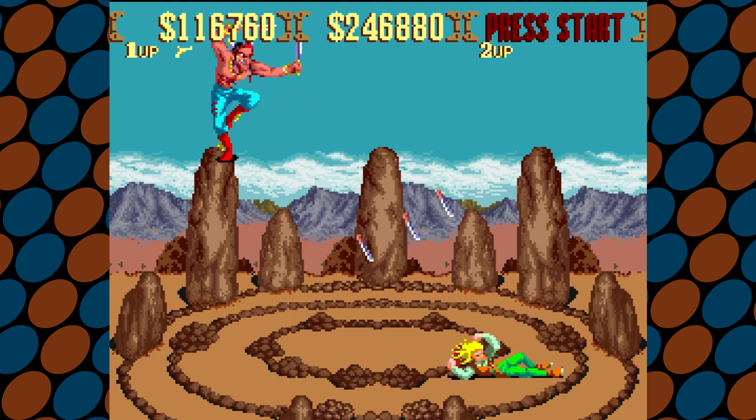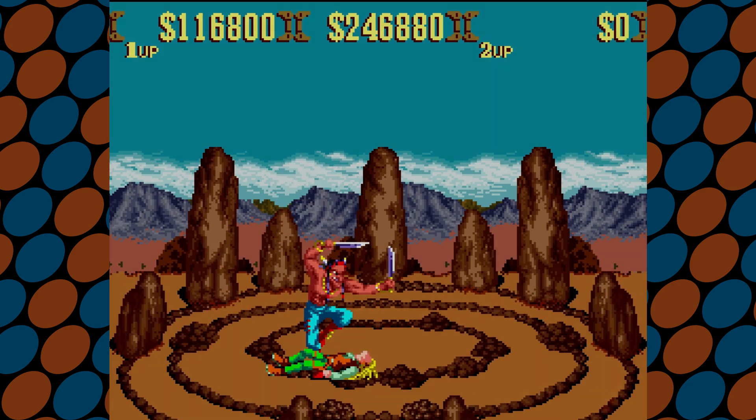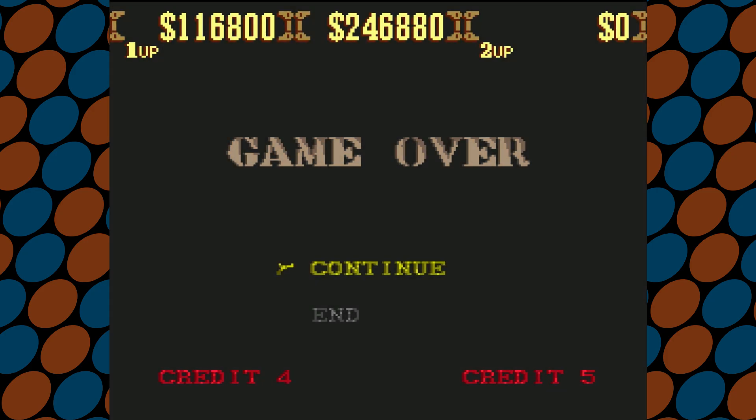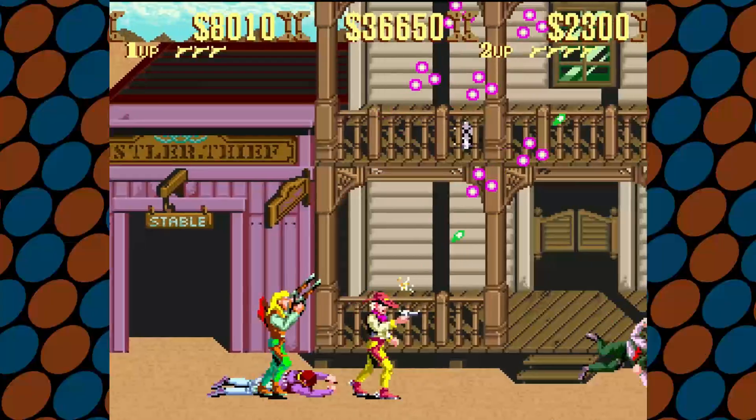Sunset Riders is a one-hit-kill kind of game. You get hit, you die, and lose any power-ups you had. Lose all your lives and you can consume a continue to proceed from the start of the current stage. Lose all your continues and it's game over. Playing with someone else does make things easier, and in our opinion, is more enjoyable.